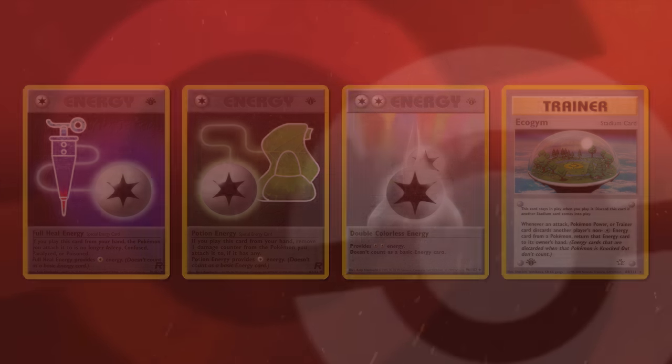Pokémon clearly knew Professor Oak was strong, so they printed a nerfed version to slow down players from flying through their decks. Sprout Tower directly countered powerful colorless Pokémon like Chansey, Wigglytuff, and Erika's Jigglypuff by reducing their damage output by 30. Double Gust provided a Gust of Wind effect, but allowed your opponent to gust one of your own benched Pokémon as well, meaning players had to be cautious — yet in decks with only free retreaters like many Sneasel-centric lists, this was definitely the gust effect to run.